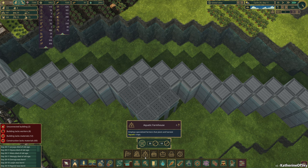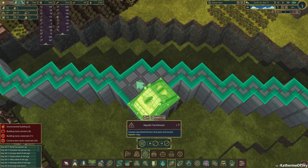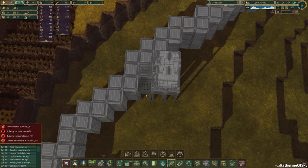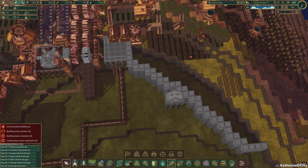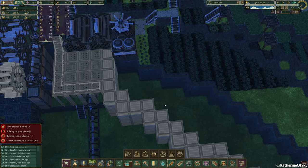Let's see — aquatic farmhouse. Can't put it there unless we add a thing, but we wouldn't want to do that. This one can be deleted. That needs a road, and we can save this for farm-side living. Lovely, beautiful — sort of Provençal thing going on here.